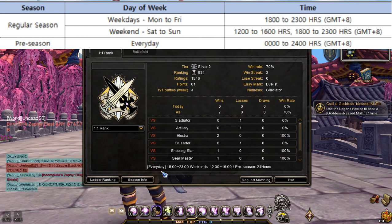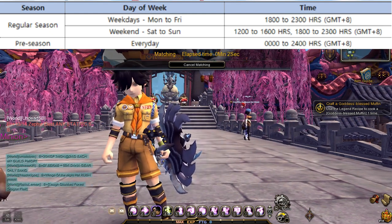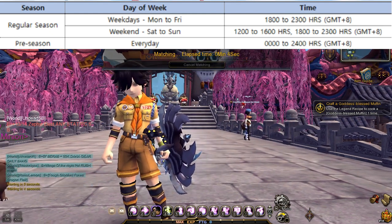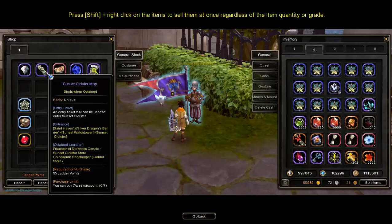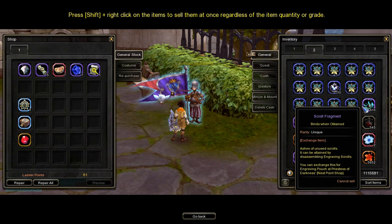Every week you can play Ladder matches on weekdays from 6 PM to 12 AM, and on weekends from 12 PM noon to 4 PM and 6 PM to 12 AM. Every preseason you can enter every day at any time. If you already have Ladder Points, you can buy 35 Sunset Cloister Maps every week.